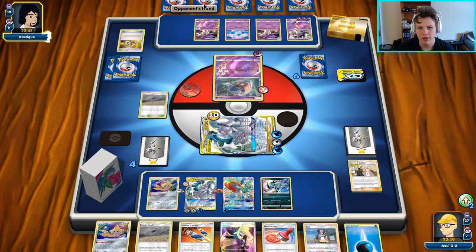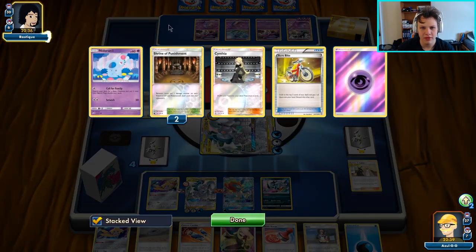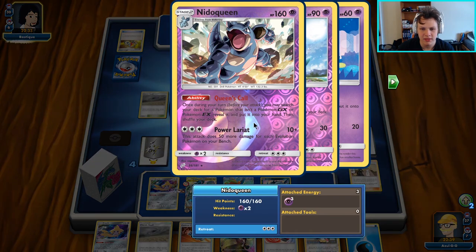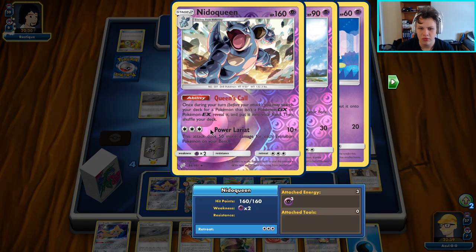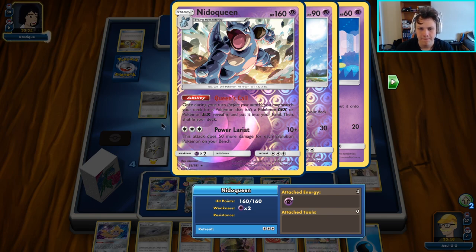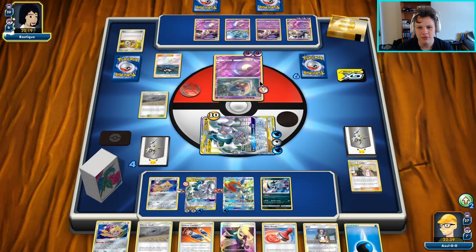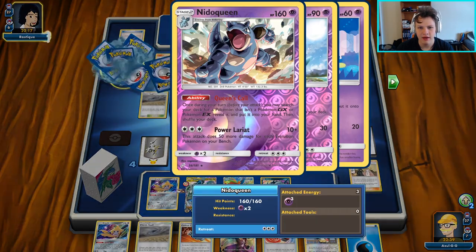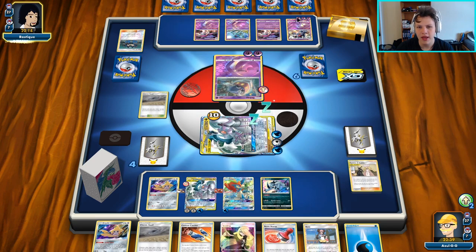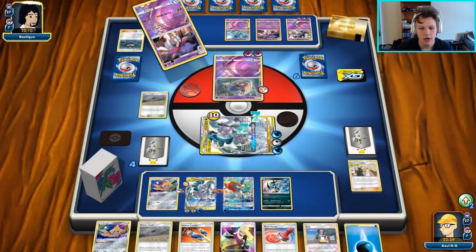I can't actually even figure out what they would pivot off of. They're trying to have full evolutions on the bench, which means they can actually get to 270 to one-shot — like a Mewtwo with a Weakness Guard Energy, or a Retchy Zarr or something like that. You have to take one-shots with this deck. They might actually play Spell Tag in this deck — Spell Tag would be pretty cool in here, so you can hit the higher numbers more easily. Oh gosh, I did not see that guy coming at all — that's a surprise.